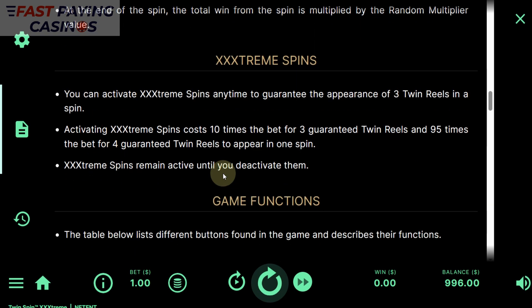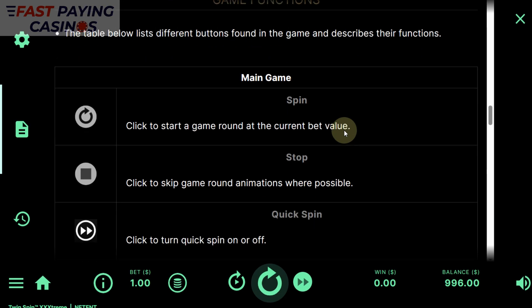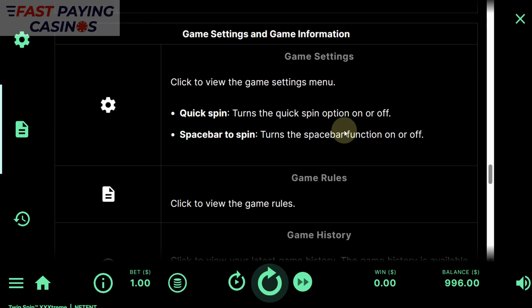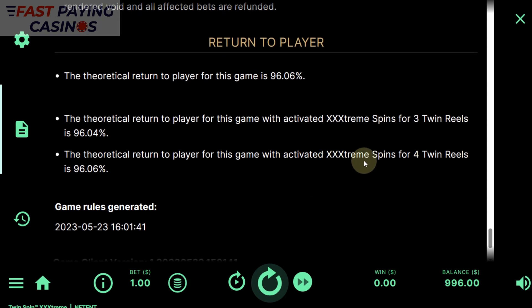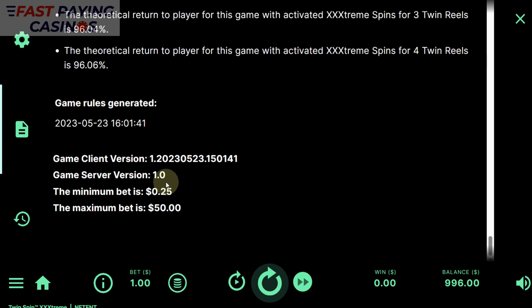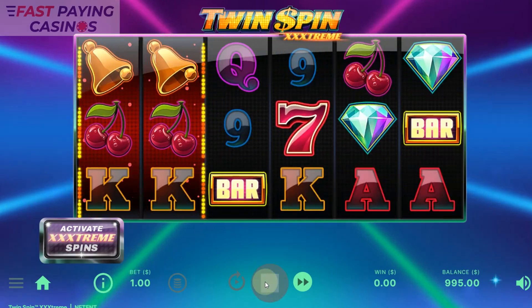The stated maximum win is 9,000x, whereas the old one was — I believe it was 1,040x or 1,080x for a screen full of diamonds. So the maximum win has gone up by about eight to nine times. The RTP is 96.06%, which is actually slightly less for three twin wheels and slightly the same for four twin wheels. We won't be using four twin wheels. The minimum bet is 25 coins, same as before. So without further ado, we'll have a few spins.